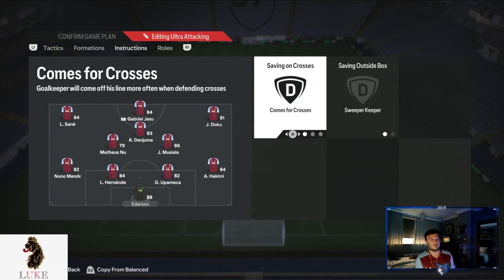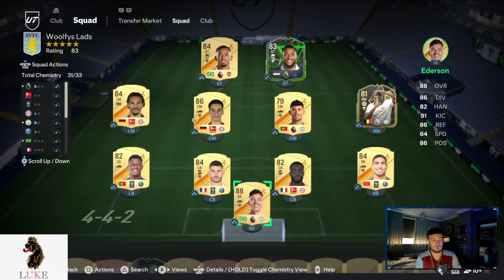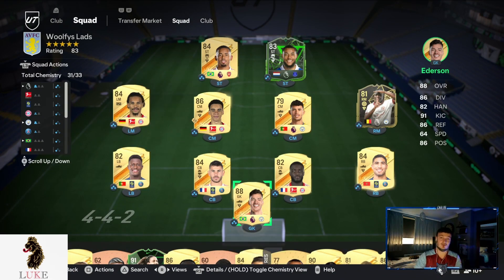Finally, the goalkeeper is on Comes for Crosses and Sweeper Keeper. And that is my brand new 4-3-3 number four variant custom tactics. If you enjoyed this video, drop a like, leave a comment — I reply to every single comment — and please hit that subscribe button. Thank you for watching. Spread the love and positivity. PMA — positive mental attitude. Peace out, one love.